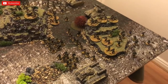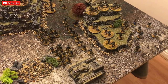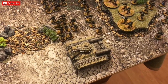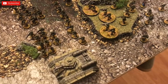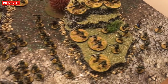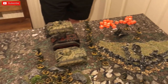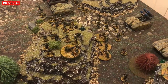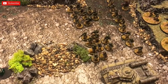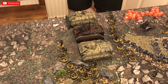I picked the deployment zone, so Granger sets up his entire army first, I set up second, and then Granger gets first turn unless I seize. Granger's deployment is down — his miniatures match the terrain so it's a little difficult to see on camera. We've got a Hellhound, various infantry squads, autocannons, missile launchers, and he's spread himself out to minimise the nine-inch bubble for my ambush units.